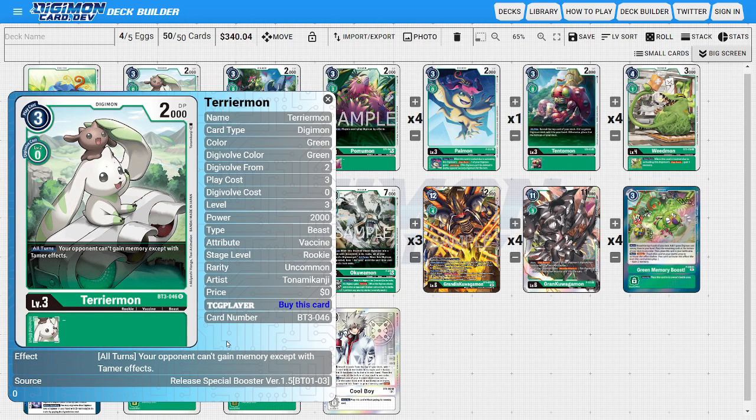Next, onto the rookies — I'm going to be running two copies of Terriermon. Terriermon is your anti-meta floodgate to stop and limit some of the opponent's actions until they deal with him. He has an all-turns ability where your opponent can't gain memory except by Tamer effects, so we could use him to stop and limit some of the opponent's actions.